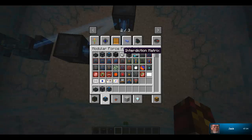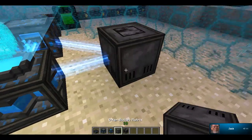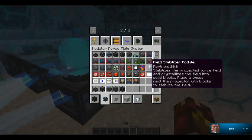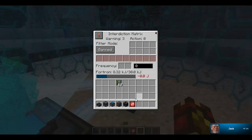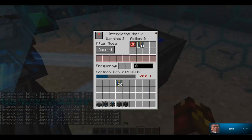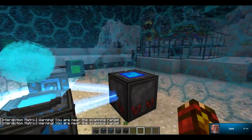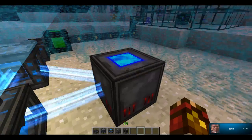We're going to start talking about the interdiction matrix and the biometric identifier. With the interdiction matrix, what that does is this basically sets an invisible radius of which you can have it do different things. If it is the anti-friendly module, then that will kill any non-hostile mobs like cows or sheep or something like that. If you use a scale module and put it in there, the warning will be 33 and the action will be 30 — so if you get 33 blocks from here it will warn you saying the interdiction matrix is in range, and then 30 blocks from here it will actually take action.